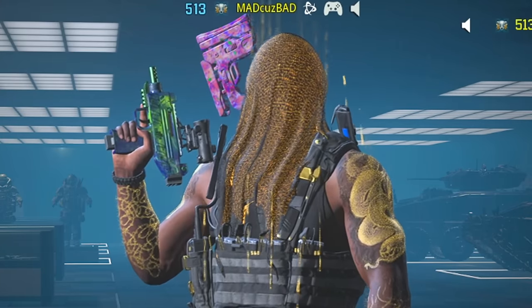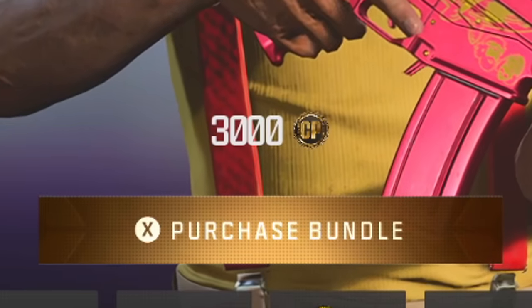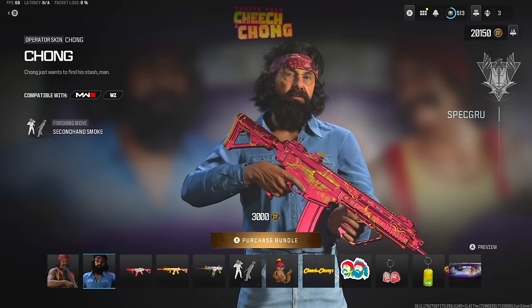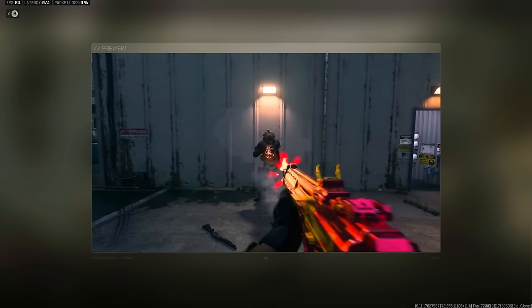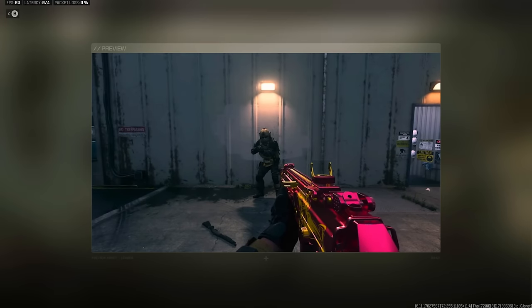Welcome back to another video. Today they finally added the Cheech and Chong bundle into Modern Warfare 3. I know a good majority of you guys already got this early and have been using the bundle for a week or two, but unfortunately for me it just never popped up until today. This bundle costs 3,000 COD points and you get two separate operators — Cheech and Chong. You get three weapon blueprints that have dismemberment as well as a death effect called Double Doobie Dismemberment, which straight up turns a player into a joint — they literally wrap them up like a burrito.